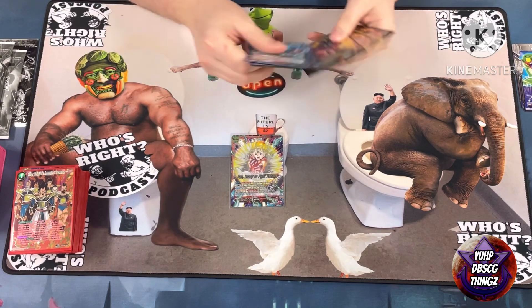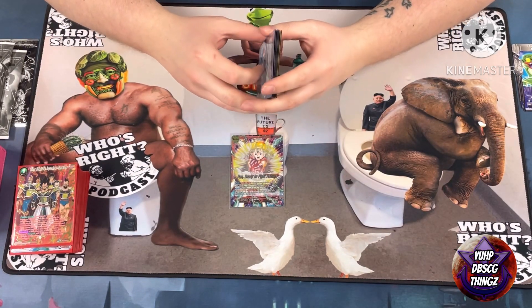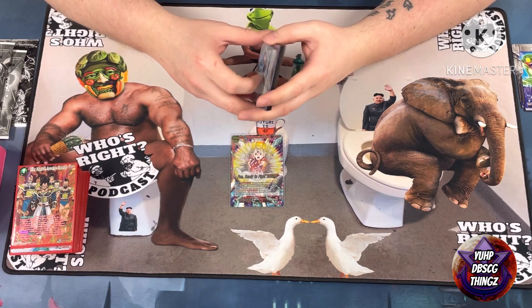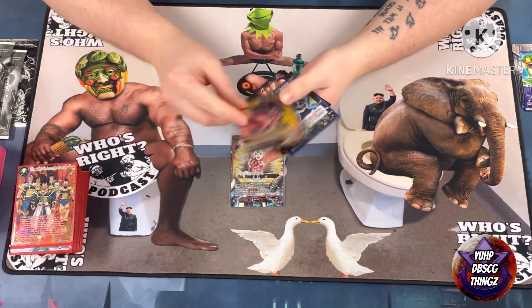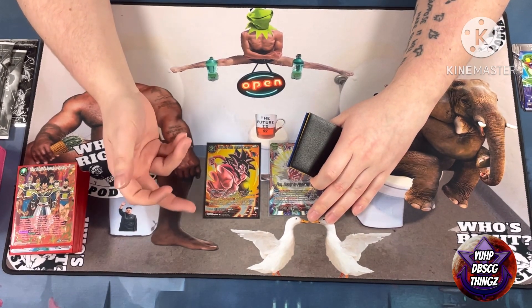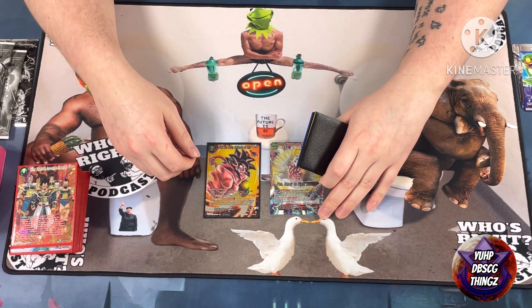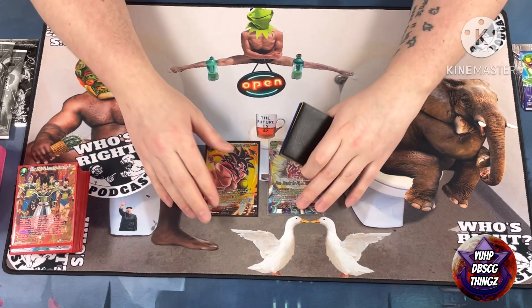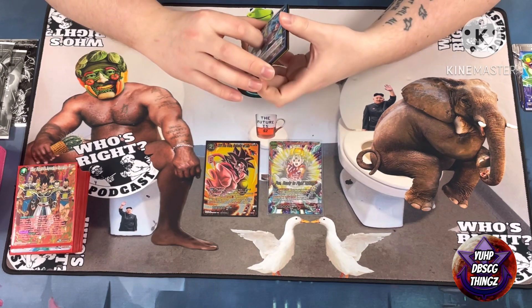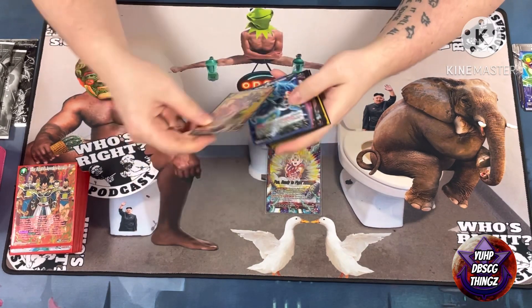Round one against Android 13 — he played both of the seven-drops and I somehow survived. Because your leader is Pan, she can boost a card to 25k, so his protection against 20k or less Red Saiyans doesn't matter. Even a 15k gets boosted to effectively 20k-plus. The Trio tag team four-drop from Set 19 that goes over the spread-Saiyan protection — once boosted by Pan it's a 25k and can effectively remove the seven-drop.